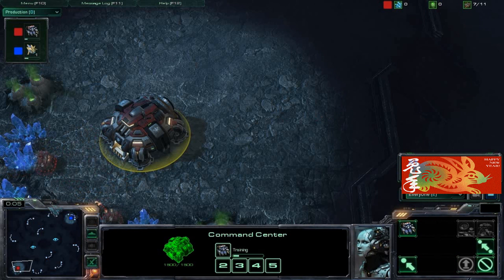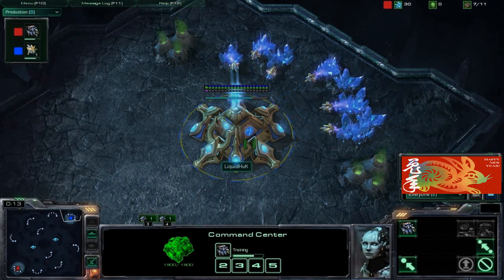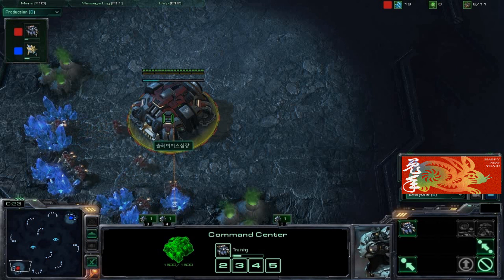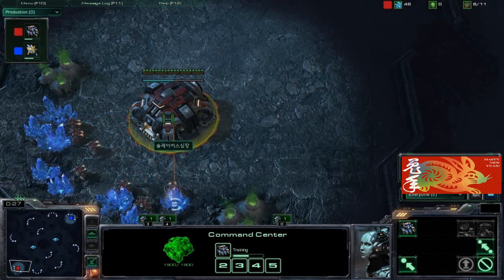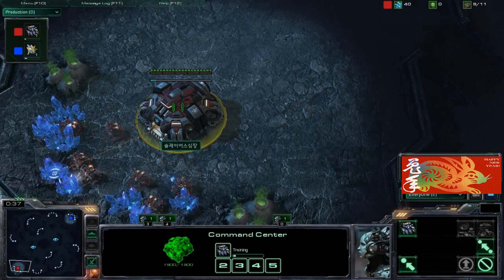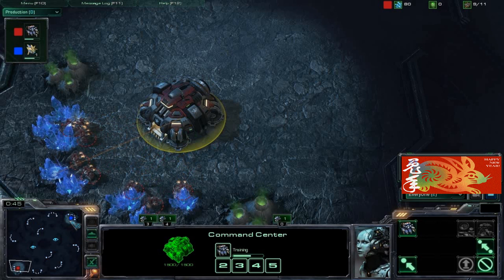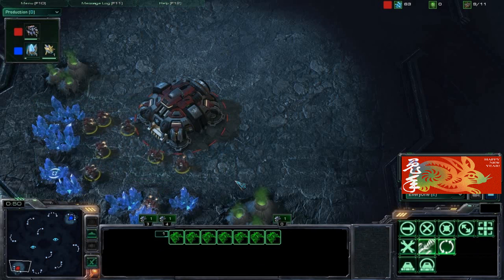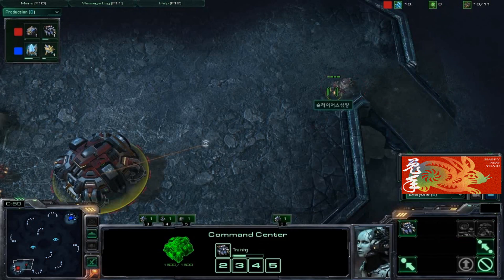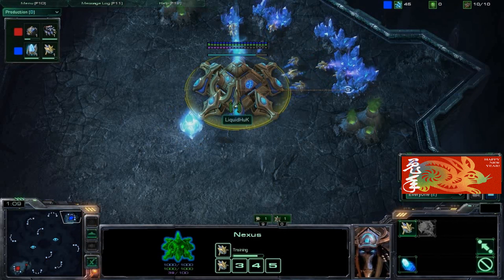Hello guys and welcome back to another cast. This is Dim Sum StarCraft, and I will be casting another Hux game. This time we are playing on Zonaga Cavern, and Hux's opponent will be Slayer S.Hart. I can't read the name because it's Korean, but in the replay file it says Slayer S.Hart — someone from the Slayer clan. I'll just call him Heart, which is fitting since he is the Red Terran.